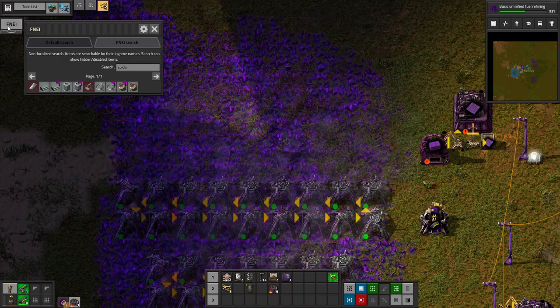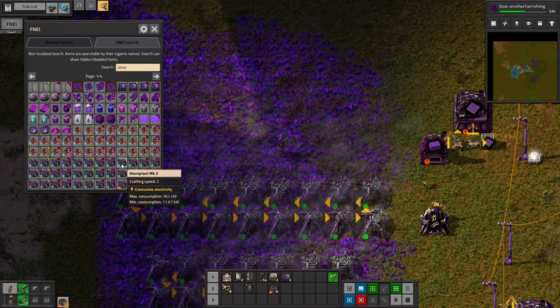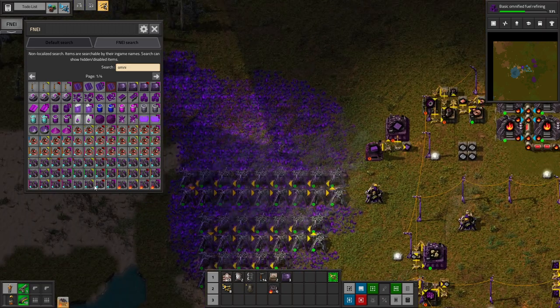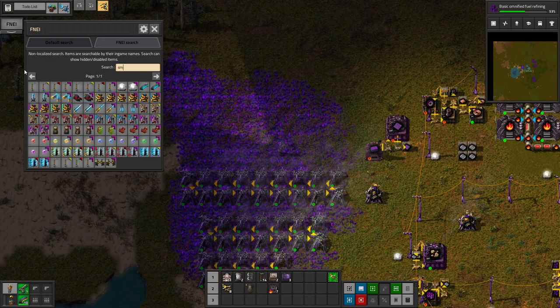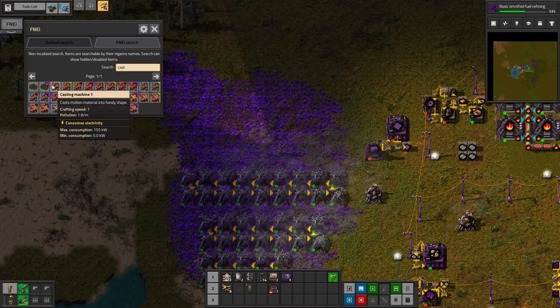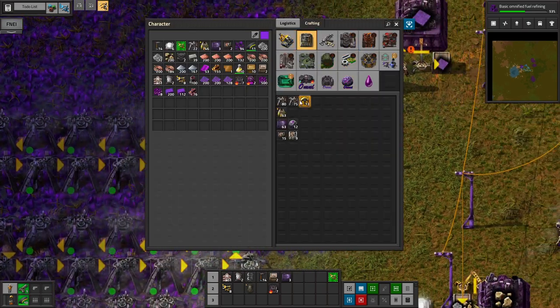It's kind of weird. Everything else will make pollution between Bob's and Angels and stuff, so it's not going to make a huge difference. But it is kind of weird that there's no pollution from those buildings. Is that true for all the Omni buildings? Omni plant — yep, no pollution. Crystal Omnilizer — no pollution. It's interesting. All the Angels stuff like the smelting, casting units — those make pollution. I guess that's just a quirk of Omni.